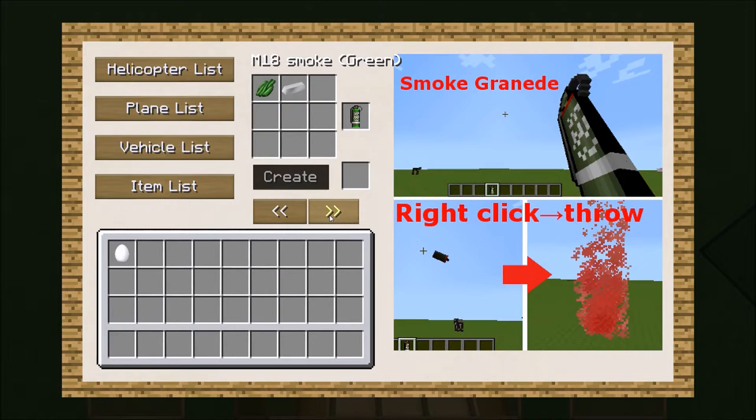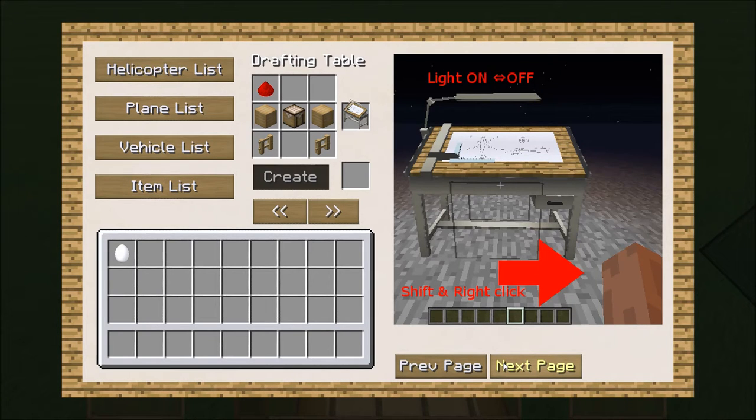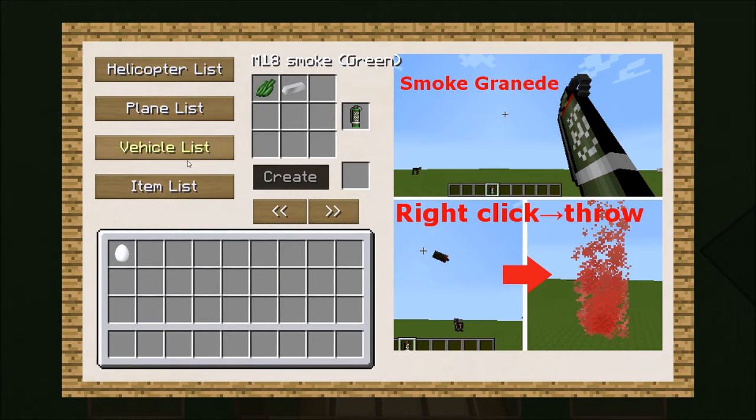And then we're back to the drafting table — the drafting table recipe is within there just in case you forget about it. There's actually a light on the drafting table that you can switch on and off — I didn't actually know there was a light on there, it's pretty cool.